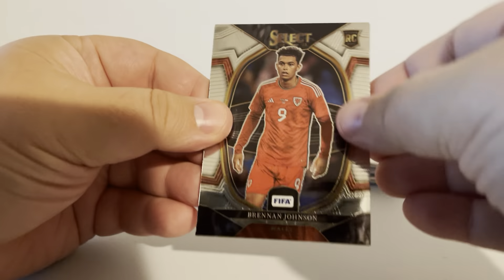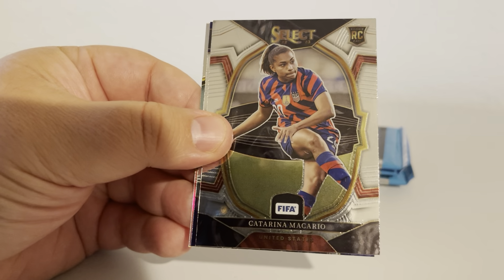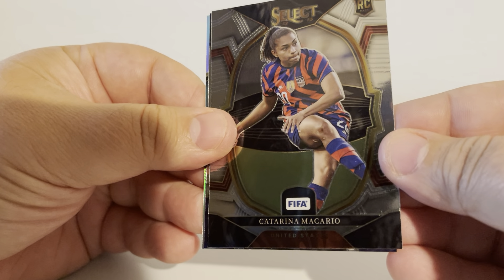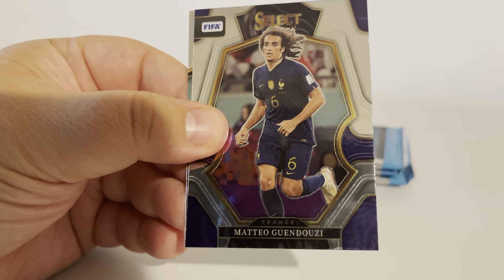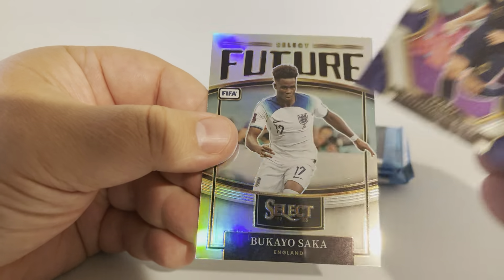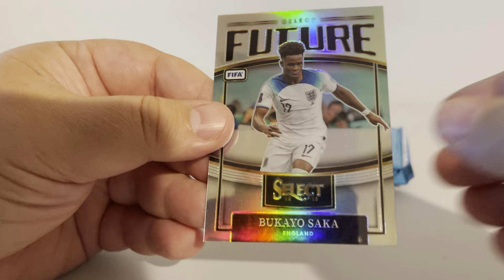We got Brendan Johnson and Catarina Macario from the U.S. women's team, Matteo Guendouzi, and Saka on the Future Stars.